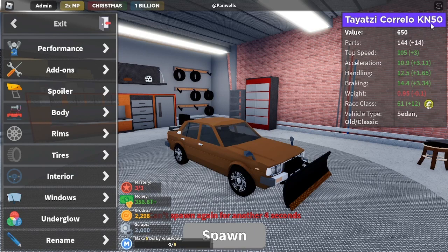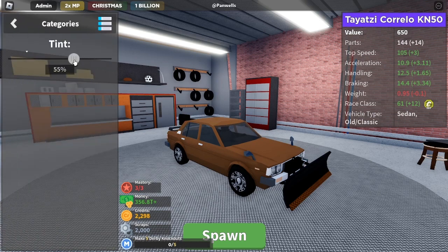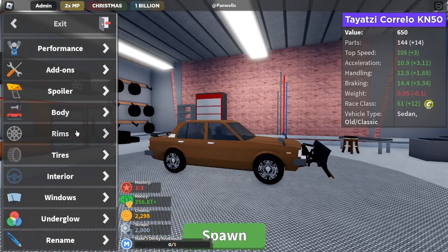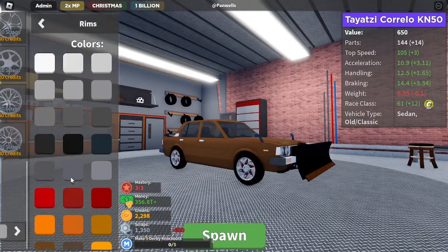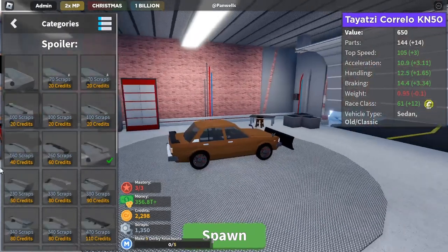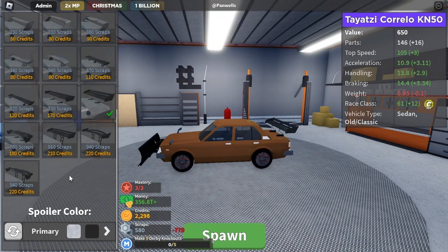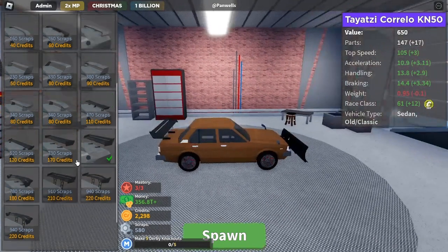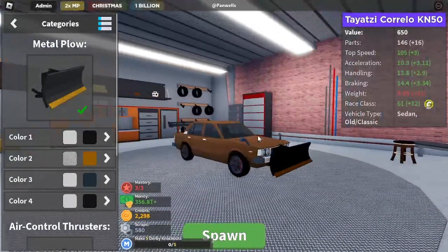This one's gonna be the KN50 Corello Teatze — yes I said that in backwards, very weird to read. You know me, I like to change some of the tint, but we don't care about a lot of the cosmetic stuff. Now derby consists of fast movements, being able to pack a punch, and being somewhat strong in terms of not being destroyed easily. So we got the plow of course.